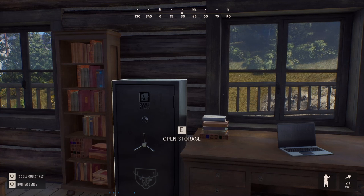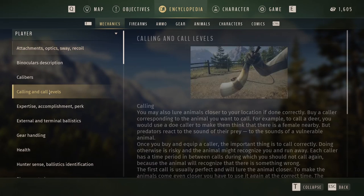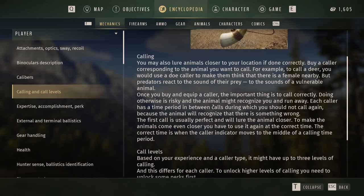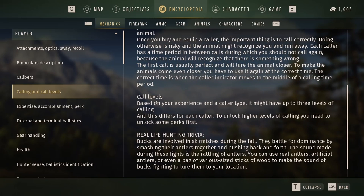We are going to start by reading the encyclopedia so you understand what I'm talking about. Here you have an entire calling information section — this is very important. You have call levels: based on your experience and caller type, it might have up to three levels of calling, and this differs for each caller. You unlock higher levels by unlocking some perks first. All callers start at level one, and some have level two or three.